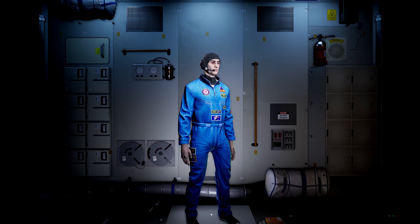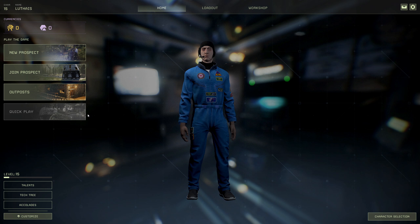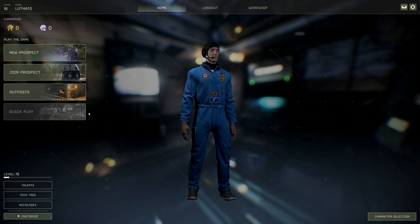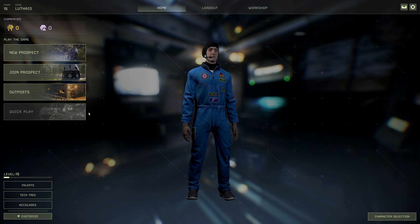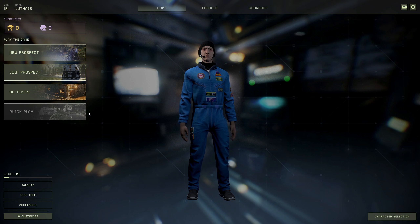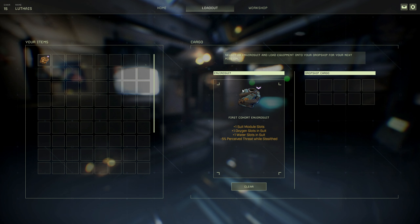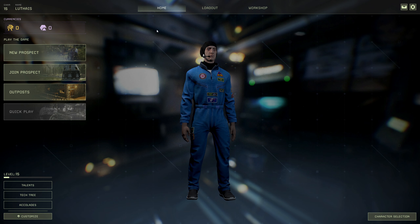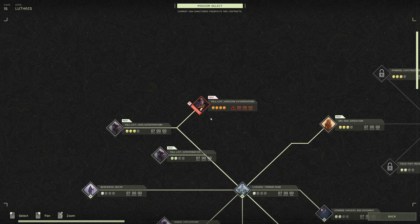One thing I haven't done in the missions is read the mission description to you guys. Soul talks to us, but there is a mission description that gives you a rough idea of what the mission is about. I'm going to include that. Let me just make sure I've got my suit.